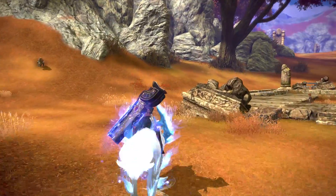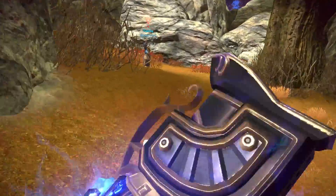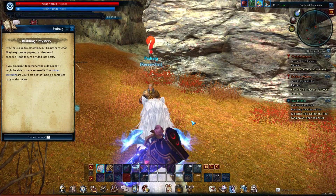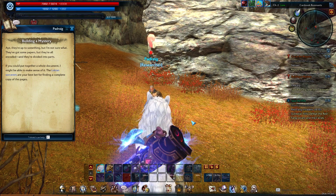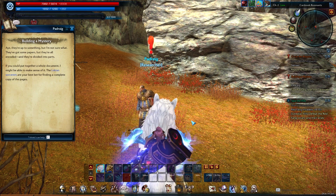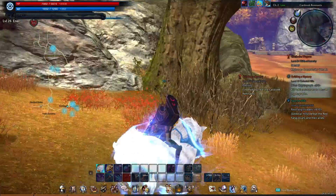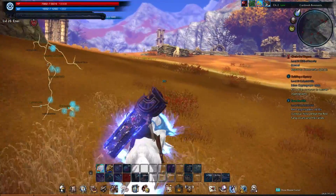Okay, he should be over here if I remember correctly. There he is. All right, let's talk to Padraig. So we need to go get some cryptographs by killing sorcerers — not the blood guard. The sorcerers appear to be further up here. There they are.